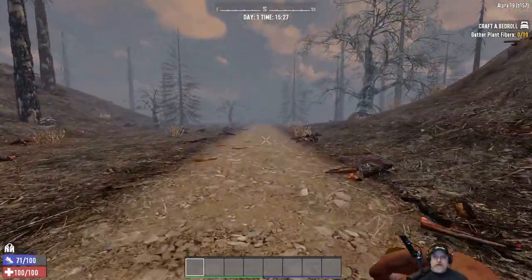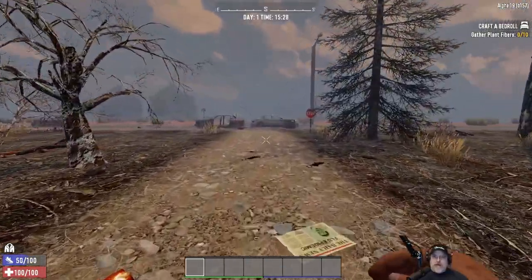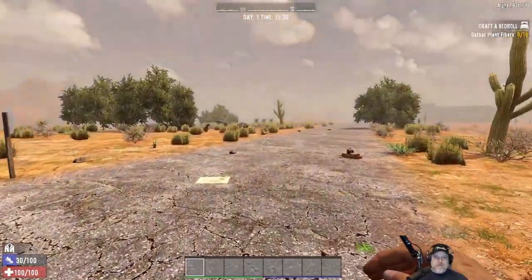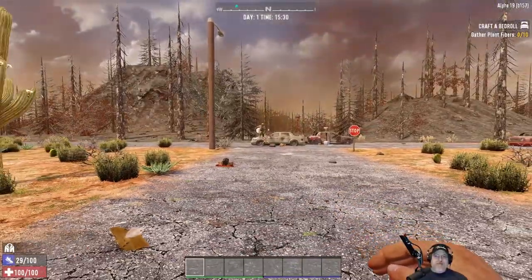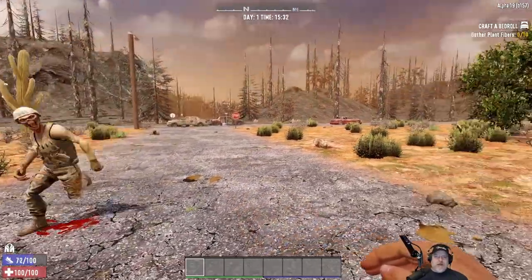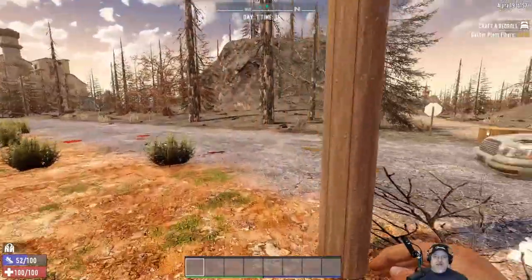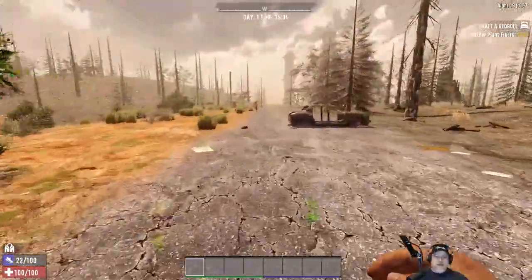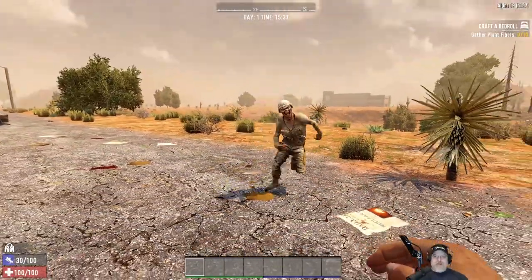Soldier's pretty fast — he's probably gonna get us. It's all those laps his drill sergeant made him do back when he was still alive. His brain might be rotten but that son of a bitch can run! He got hung up on the cars, so let's give him another chance. We're out of stamina — yeah, I don't think you're gonna get away from him out in the open. He's seriously armored too.